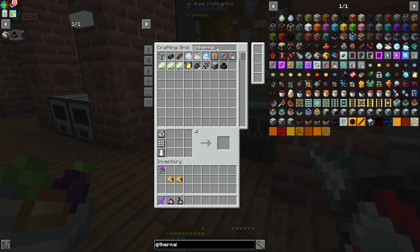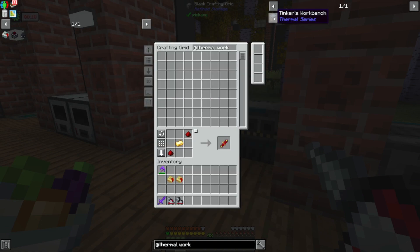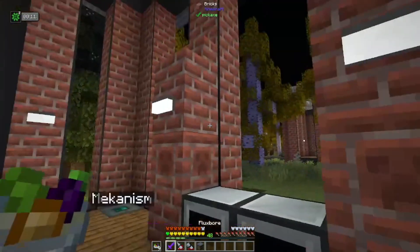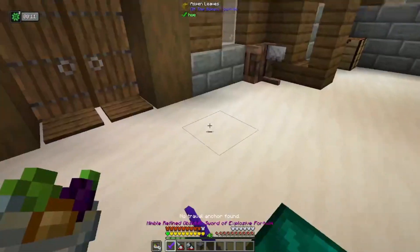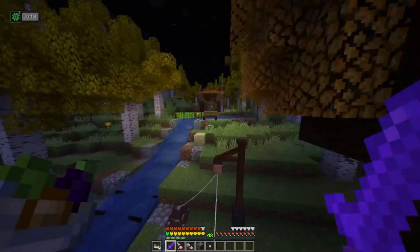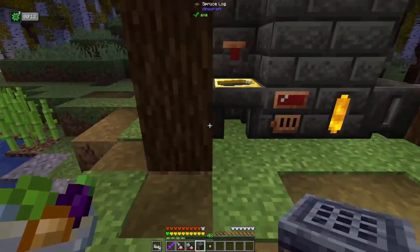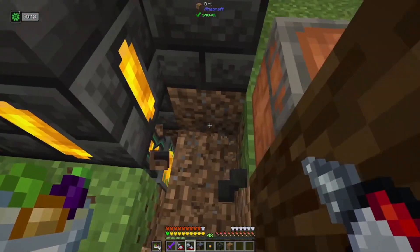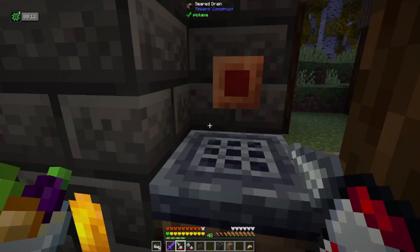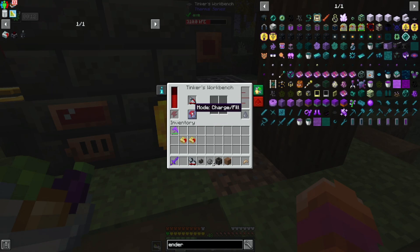So if we were to take a look at Thermal and what is it called — the Tinker's workbench — one of these guys would be very helpful to have. So let's grab one. This is how Thermal Expansion expects you to charge up. I would actually probably put it over here with our Tinker stuff. Essentially, when you open these, you can see it's filling up with power, and you can charge them in Thermal. But if you click this button, you can change to augment mode from charge fill mode.